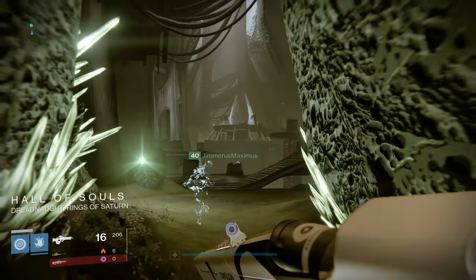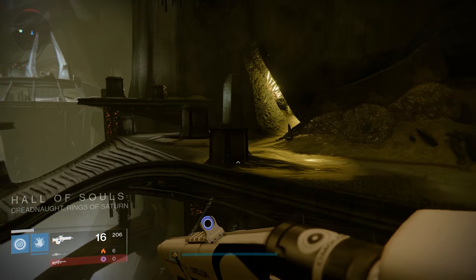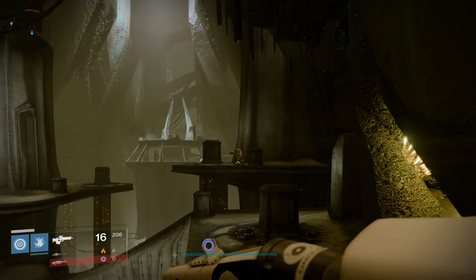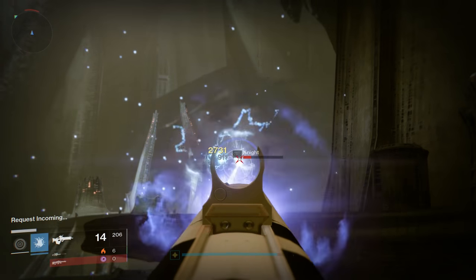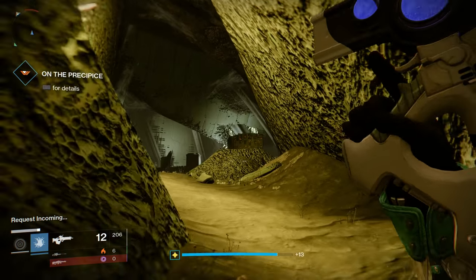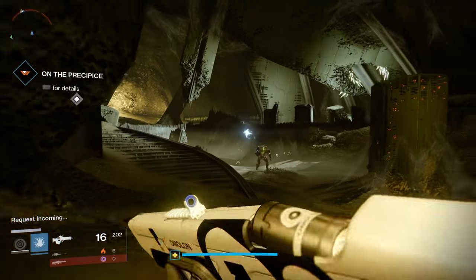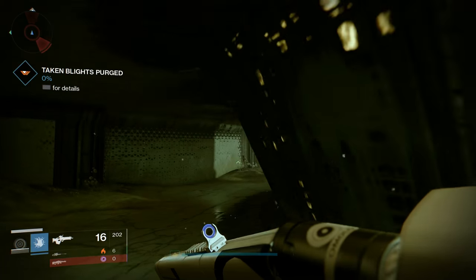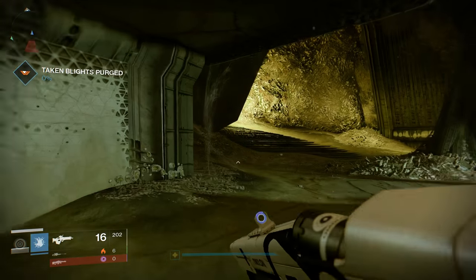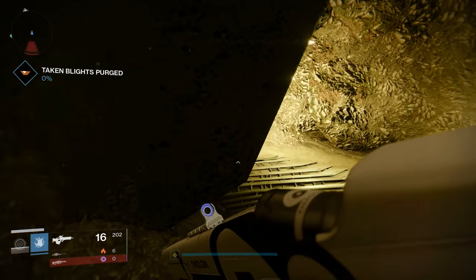That pillar way up there, that platform — that is actually the Court of Oryx itself. The Court is a kind of bonus survival-type thing. If you have a high jump, you can actually jump across. It'll damage you a little bit, but all you have to do is jump up to the center platform and you will not take any more damage.